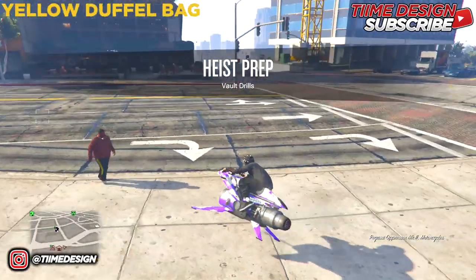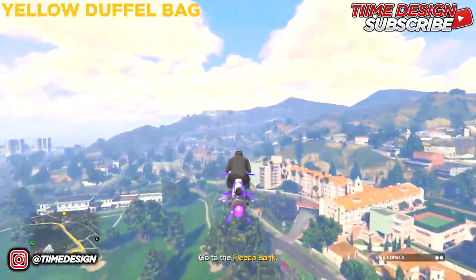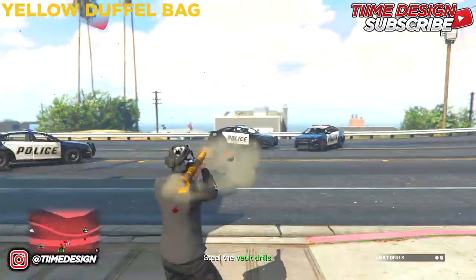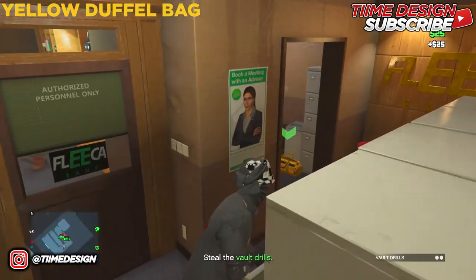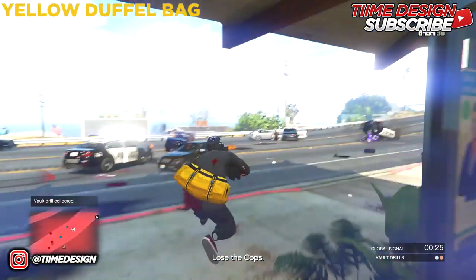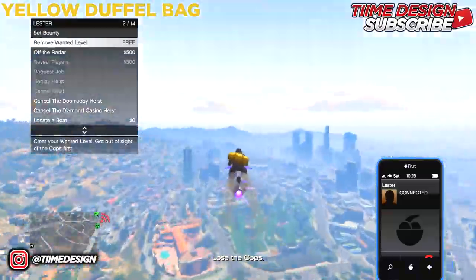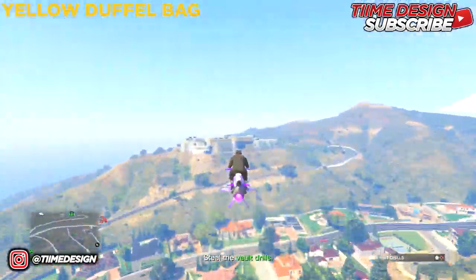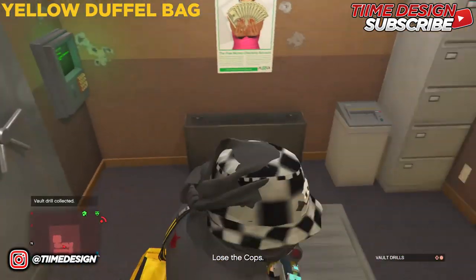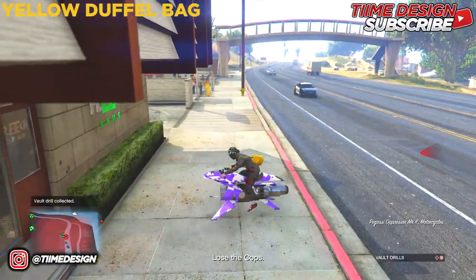Head over to the bank heist location. I recommend doing this with a friend because doing two solo trips is really annoying. My crew member left so I have to do it twice — I'll speed up the delivery and coming back for the second duffel bag. Here we go — we're back for the second duffel bag, pick it up, and now we have the yellow duffel bag.